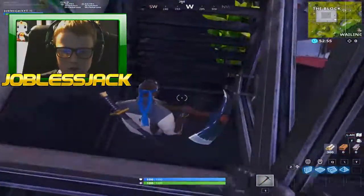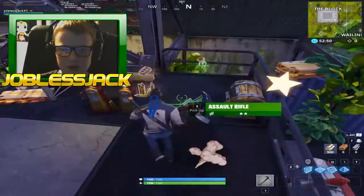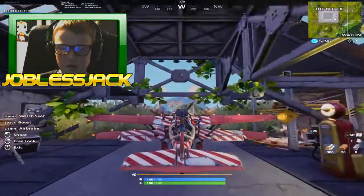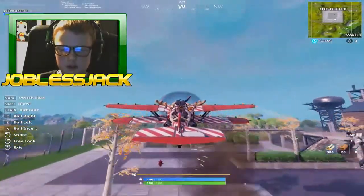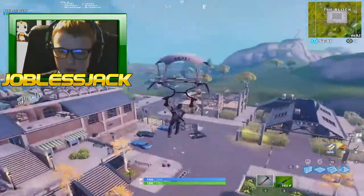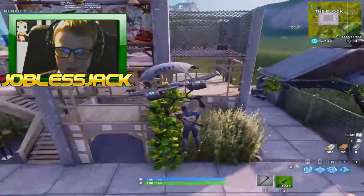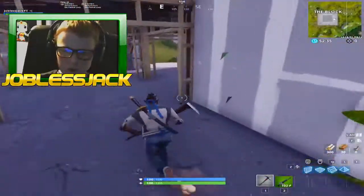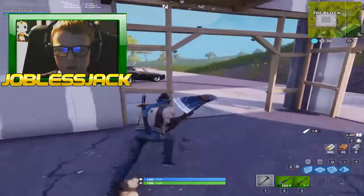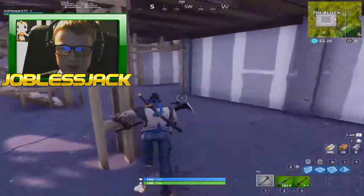Very interesting build here incorporating stuff from Fatal Fields and also the area around Flush Factory. You can just easily go up there or go up the stairs to get access to this chest, and then you can fly this out. Let's go over here — it looks to be like an under construction site, like the Tilted Towers ones. There's a car parked right there and then if you go upstairs...